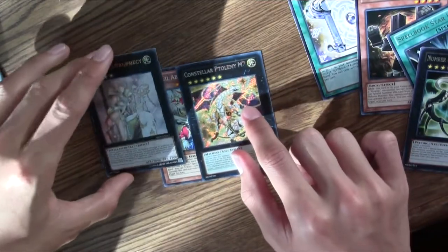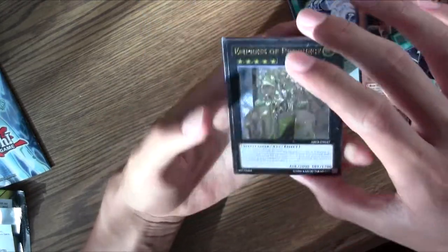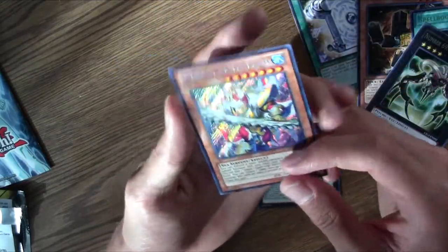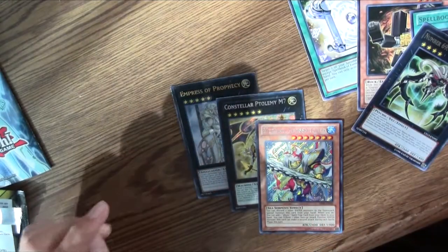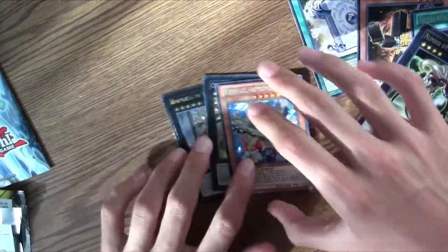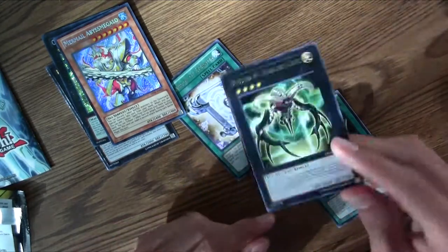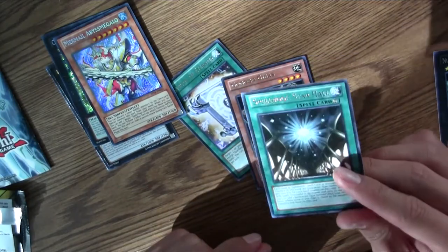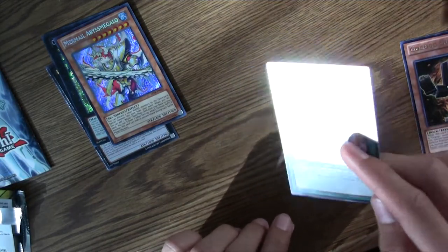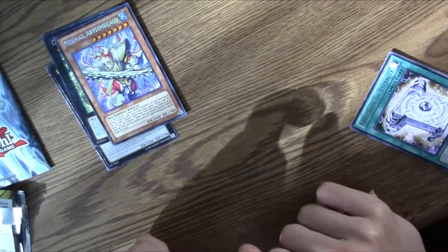Let's go over the holos. We have the Empress of Prophecy, Constellar Ptolemy M7, and Mermail Abyss Megalo. So we have one Ultimate, one Secret, and the tin promos. That is insane — that is a good tin. Moving on to the rares: we have Number 69, Heraldic Crest, Spellbook Starhall, GoGoGoGigaz, and Spellbook of Eternity. Wow, that was a really fun tin to open. It's Raylessed here, I'm Ray — I'll see you guys next time. Bye.